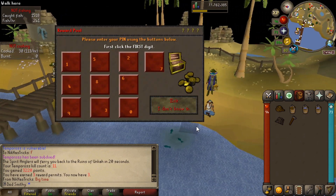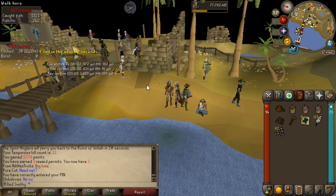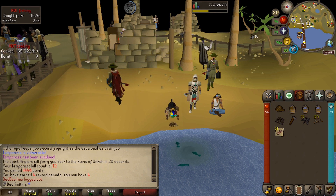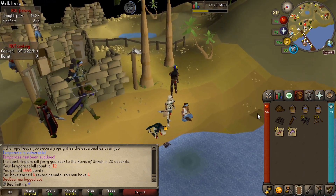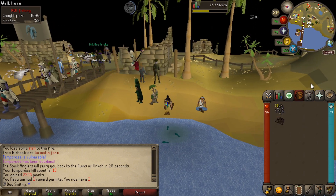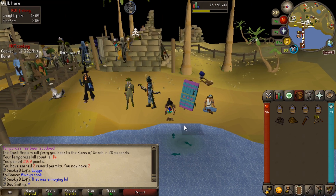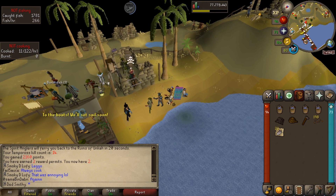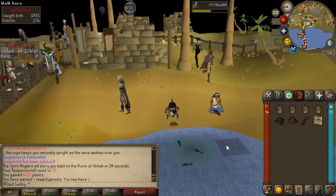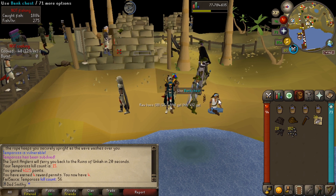At 15KC we've got 4 rewards. Some trash items and a couple of decent rolls — double Spirit Flakes. At 16KC we get 63 salmon and 26 planks. I need those for construction. At 17KC we get 4 rewards: swordfish, more swordfish, Spirit Flakes, and more flakes. At 18KC, swordfish and more Spirit Flakes. At 19KC, that one was really quick — only 2 rewards: oak planks and raw tuna.